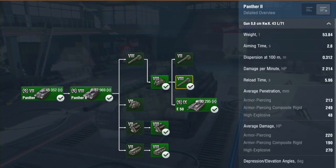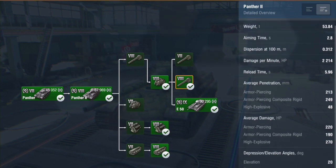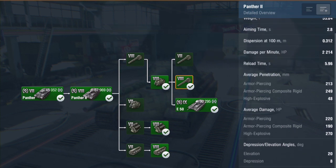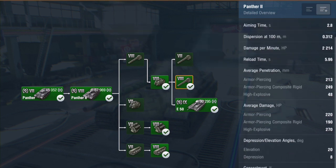It comes with three guns. The top gun is the 88mm KwK 43 L/71. Aim time is just shy of three seconds, dispersion is 0.312, DPM is 2,214, and reload time is 6 seconds. Penetration: average AP is 213, APCR is 249, HE is 48. Damage: 220 AP, 190 APCR, 270 HE. And this is where the poor Panther 2 starts to struggle — penetration is average, DPM is one of the best, but damage is one of the worst.